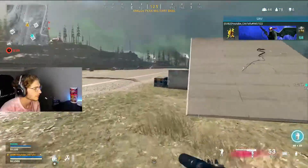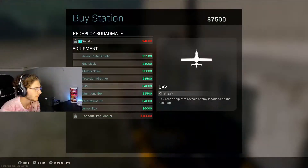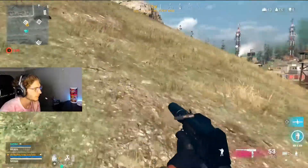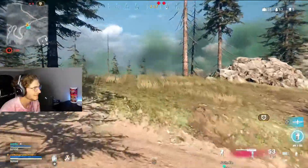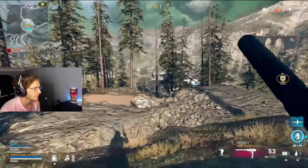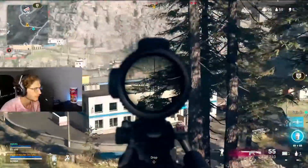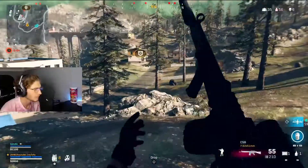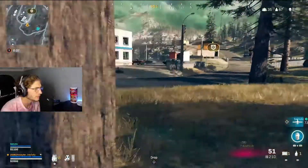I'm gonna call this in. Here, I could drop money for you to get a self-res if you want. You can do that or get a UAV, whatever you want. Yeah, there's two. I wonder if they're on the roof. They're running dude, they're not even on the roof — oh my god. Oh, you're good, you're good. No way.